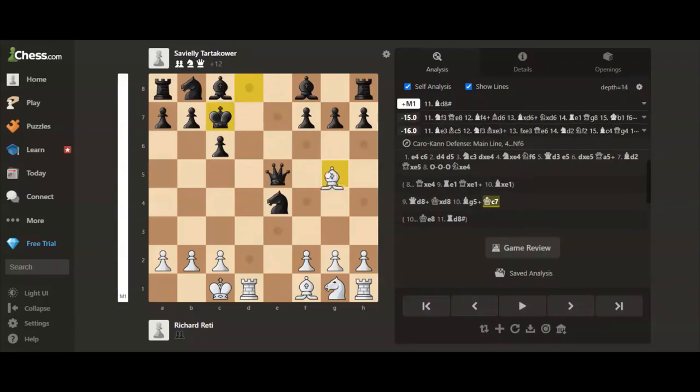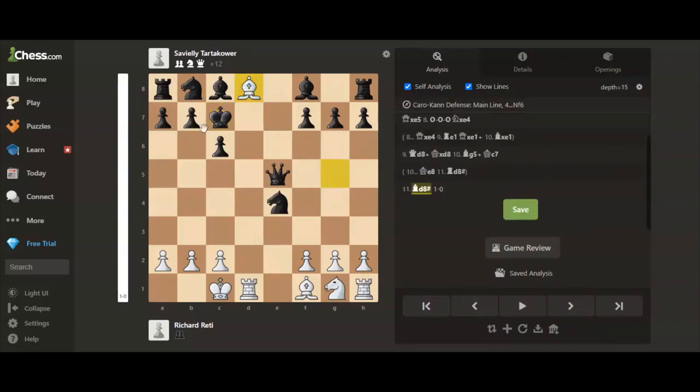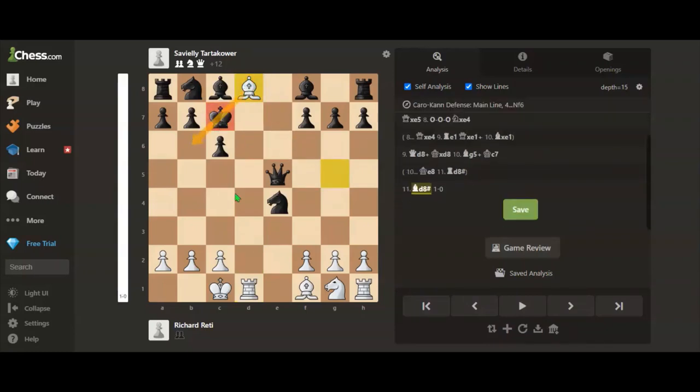If king to c7, then bishop to d8 is checkmate. This is called the Reti's Mate, named after Richard Reti for this fascinating checkmate pattern. Thank you for watching.